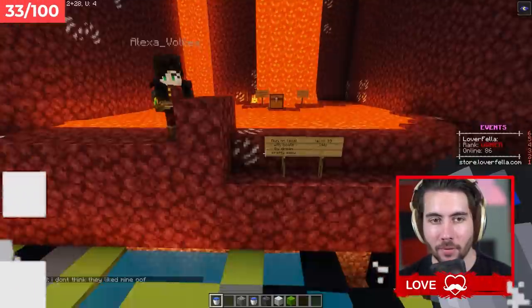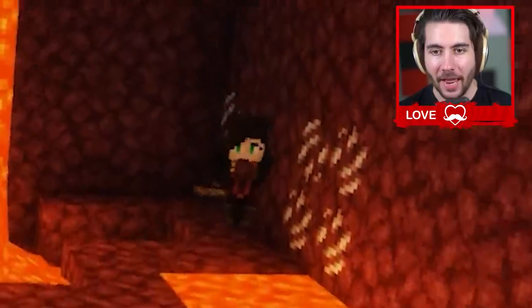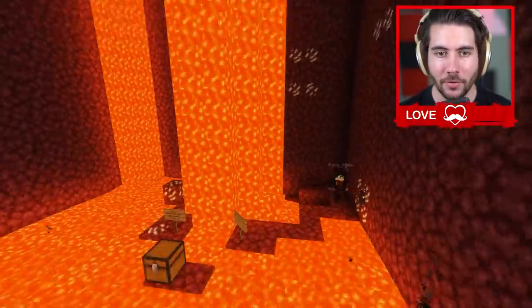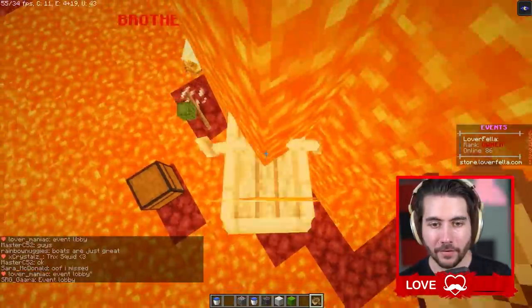Run on boats - pretty easy. Level 33 - all right, let's see it then. There it is. Now to take it to the next level. Alexa's trying to do the lava climb with boats. You're not going to try it. Alexa, you just did it - look, look, look!